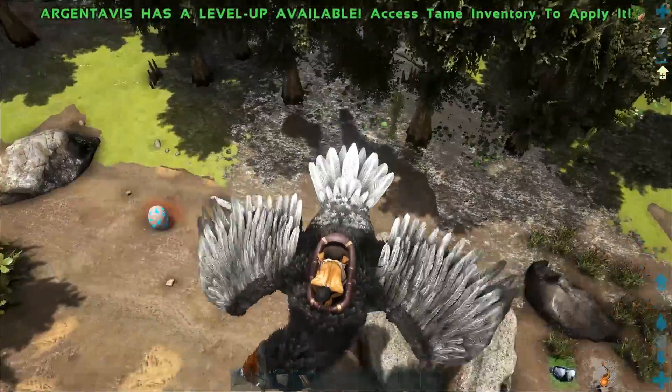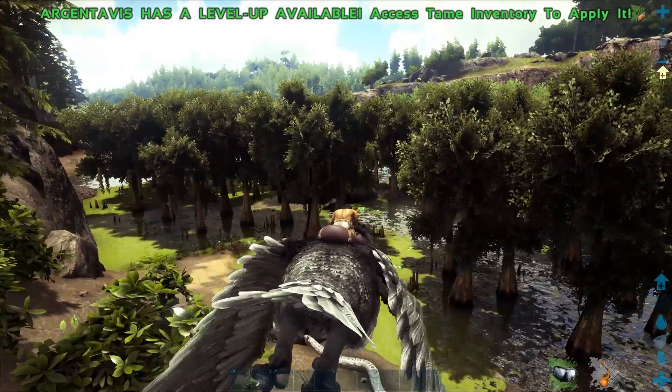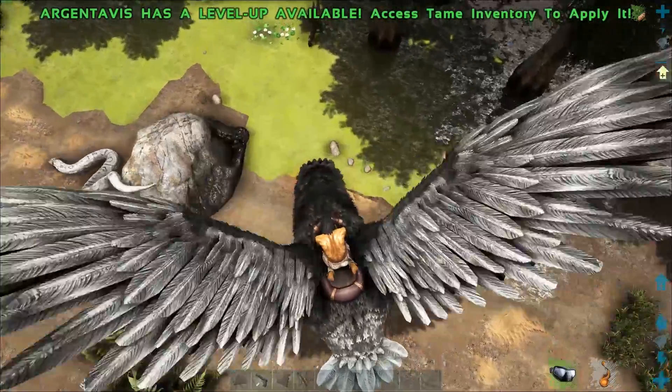This is definitely the best way to do it. I did try and mess around with a pen idea, but once they aggroed, they didn't want to eat the eggs. So, this is a level 164 titanoboa, and that was a level 273 giga egg.